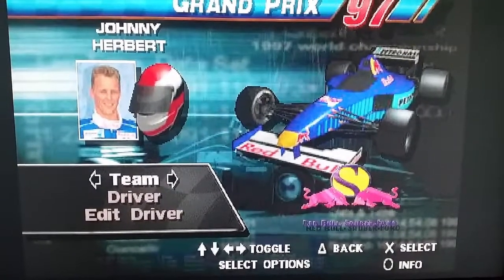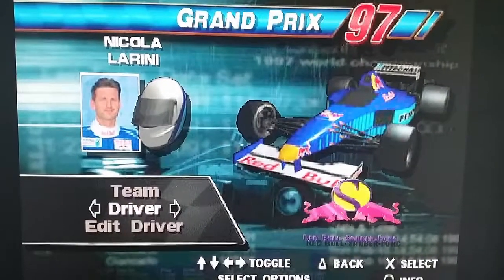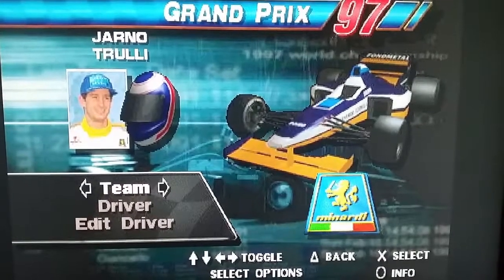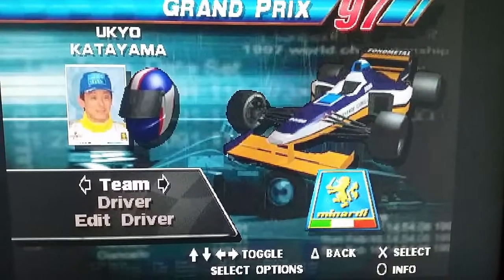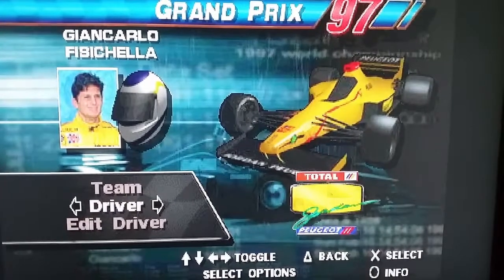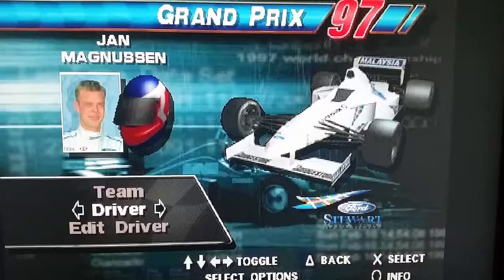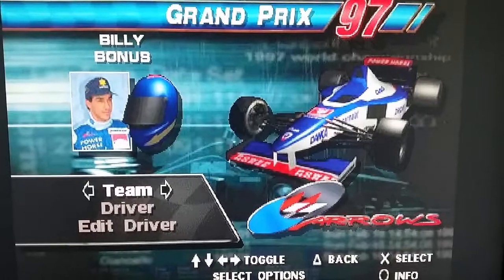We've got Johnny Herbert — who was commentating on the weekend for Sky — in the Red Bull Sauber with Nicola Larini. Schumacher and Irvine, of course, in the Ferrari. Olivier Panis and Shinji Nakano in the Prost. Minardi's in there — Jarno Trulli and Ukyo Katayama. This was a few years before Webber would join the grid. Ralf Schumacher and Giancarlo Fisichella — I think it's a Jordan. Rubens Barrichello in the Stewart with Jan Magnussen, whose son Kevin nearly raced for McLaren yesterday.